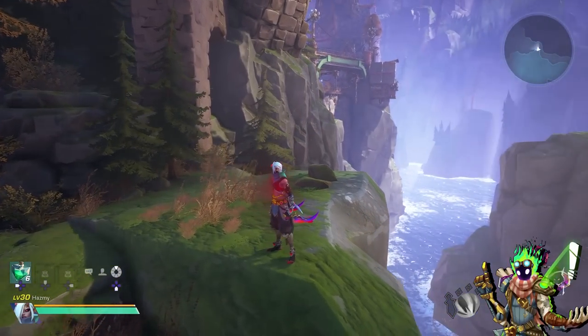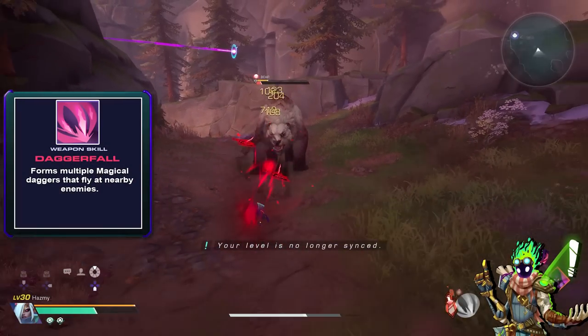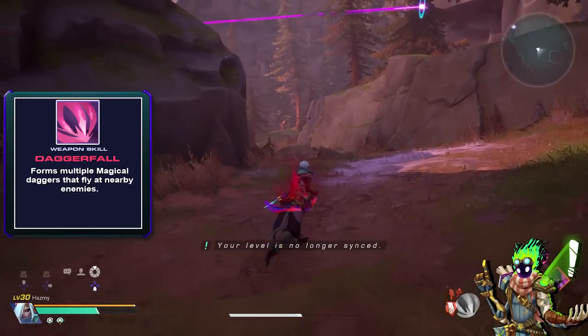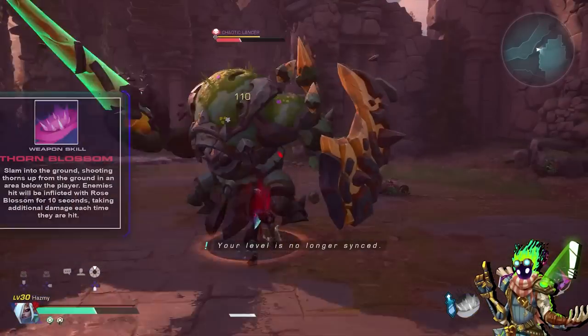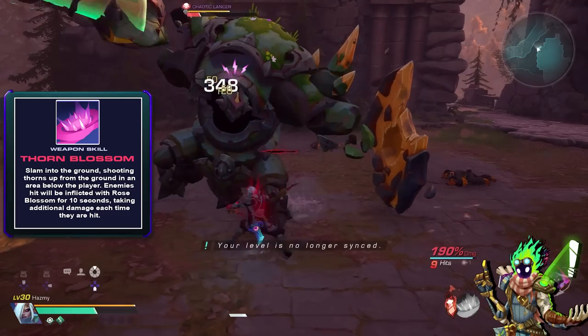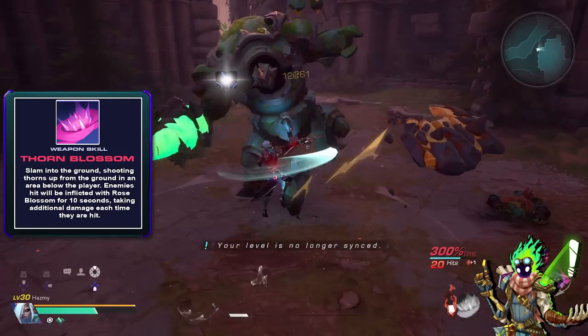Next is Night's Edge, a signature weapon with the Daggerfall weapon skill that summons floating daggers around you upon activation that will seek out nearby enemies for quite a lot of damage. Rose and Thorn features the Thorn Blossom weapon skill that shoots thorns up from the ground around you, inflicting enemies with Rose Blossom for 10 seconds — and hitting these enemies will deal additional damage each time they are hit with your weapons.